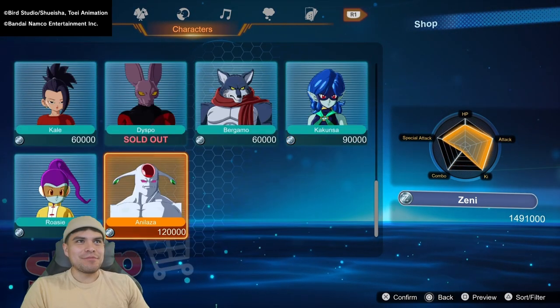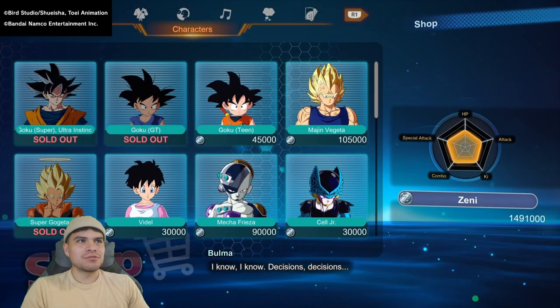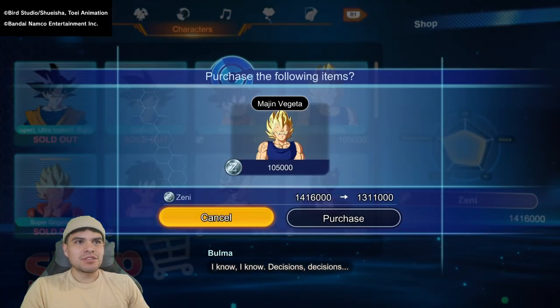Our money account is not even going down as much, so we can pretty much get everybody here if anything. Goku GT, Manjimba, Vegeta — decisions, decisions.